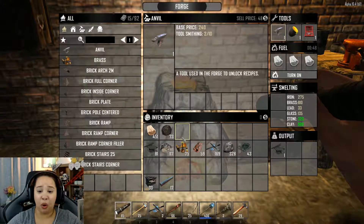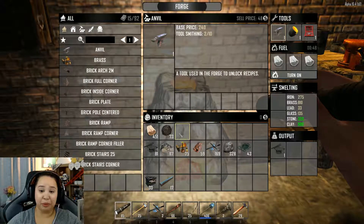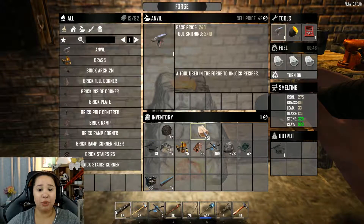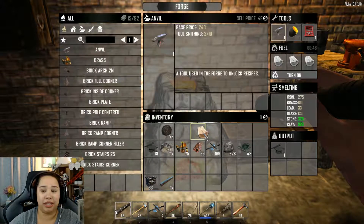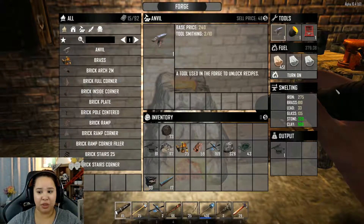The next set of inventory windows is the Fuel section. For fuel, you can use wood, coal, or oil shale. I haven't gotten oil shale yet, but you can find it by digging deep in the desert biome. Coal can be used for gunpowder, so I'm not going to waste it on my forge. Wood you can get from everywhere — seriously, just chop up chairs and tables you find and drop that in as your fuel.